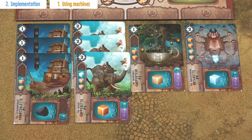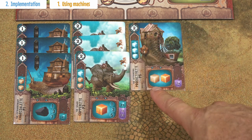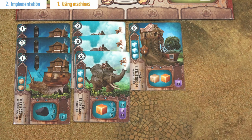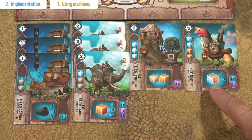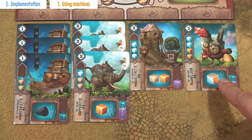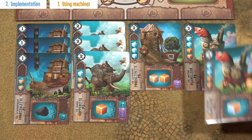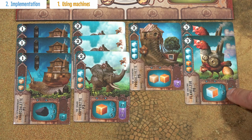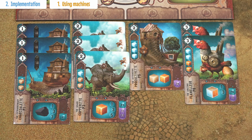The machines producing wood and crystals work in the very same way. This card produces 1 wood and 1 copper token, but cannot be combined with an identical card. And this card produces 1 resource of your choice — wood, copper, or crystal, not charcoalium. When you combine 2 of these cards together — you cannot combine 3 of them — you get 3 resources of your choice, but they have to be the same resource, like 3 wood, 3 copper, or 3 crystals.